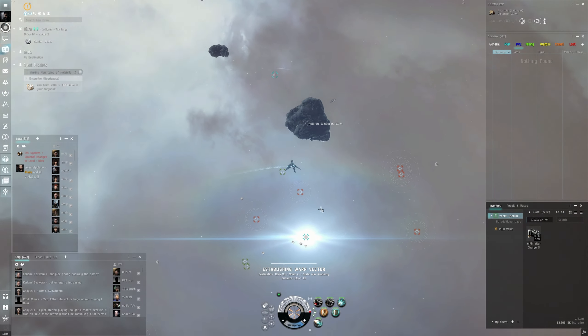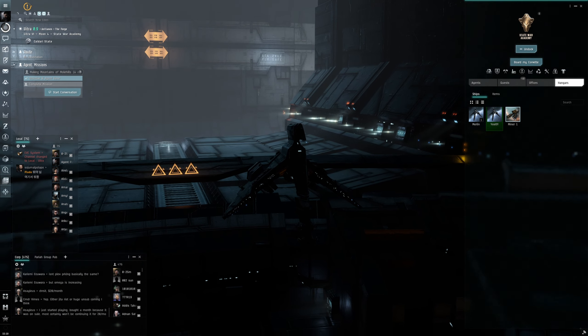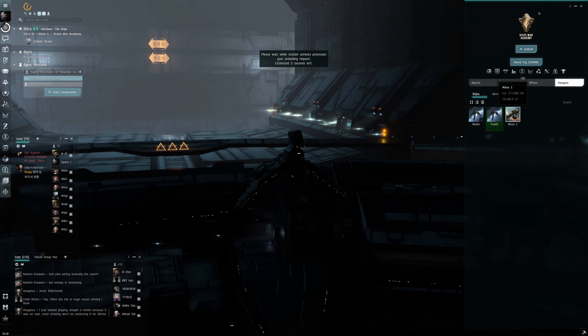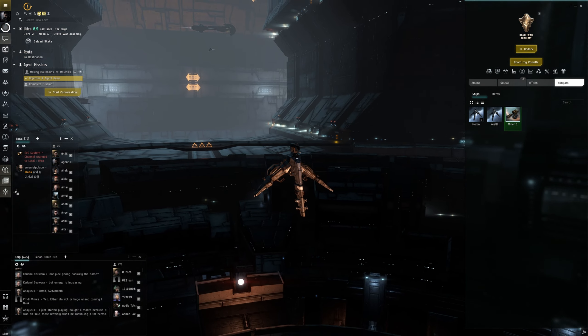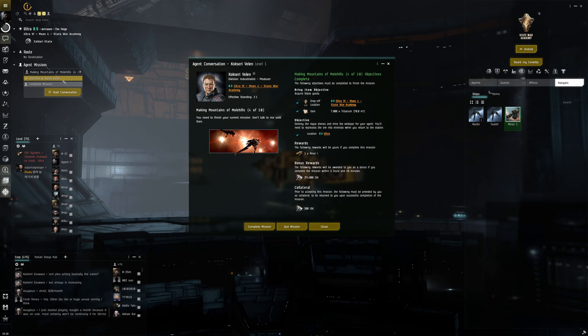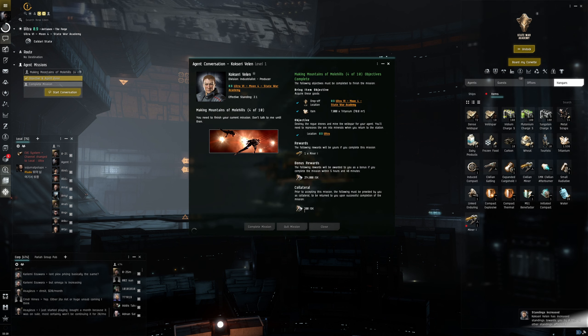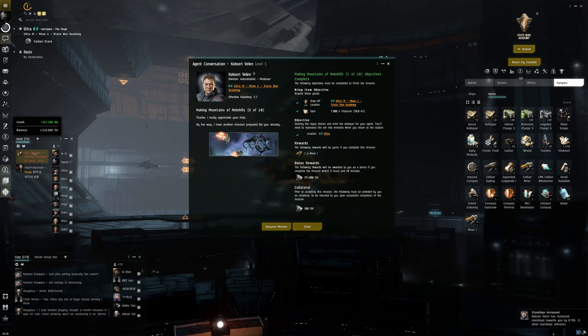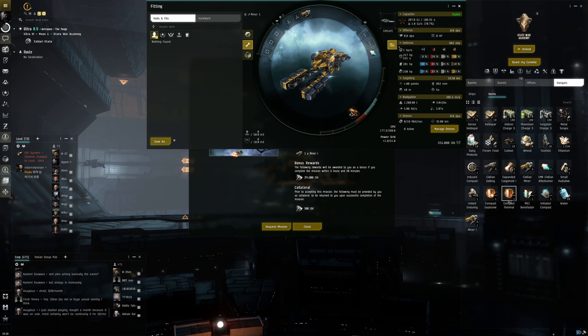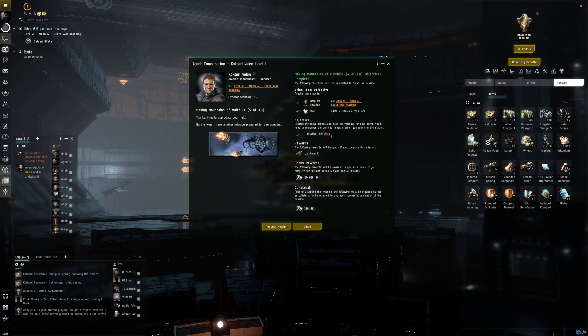Now it would have us mine this asteroid belt, but we'll just right-click and dock, go back to the station. Back in the station with all objectives done — switch back into the Miner. All objectives are done so let's complete that. We got another mining laser as a reward. Let's fit that up right away — put that in there, and now we've got two mining lasers. That was mission four out of ten.